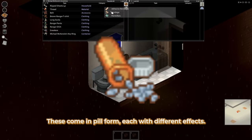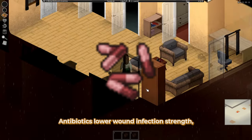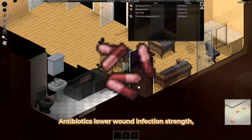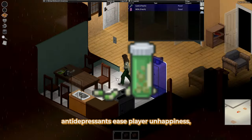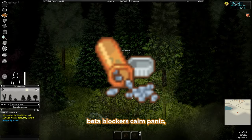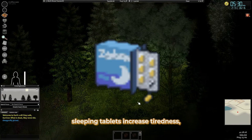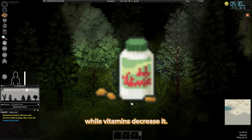Medicine. These come in pill form, each with different effects. Antibiotics lower wound infection strength. Antidepressants ease player unhappiness. Beta blockers calm panic. Painkillers numb pain. Sleeping tablets increase tiredness, while vitamins decrease it.